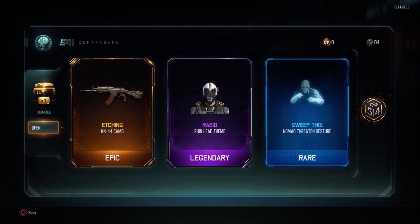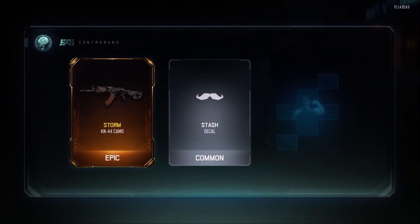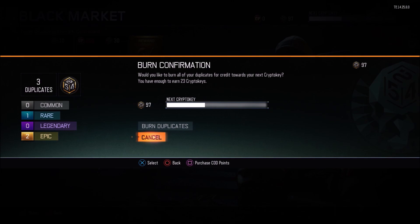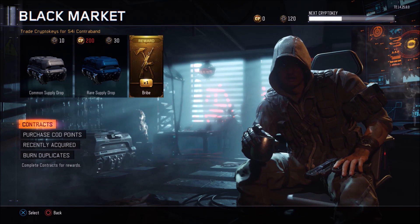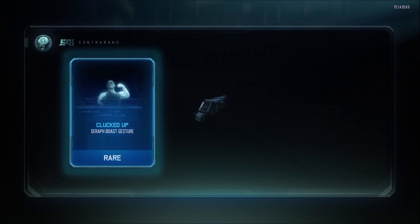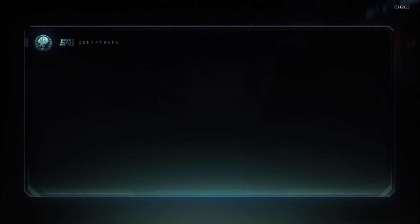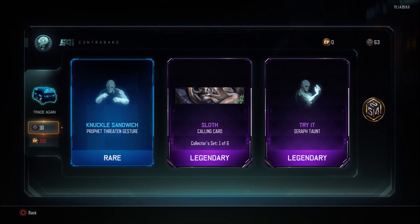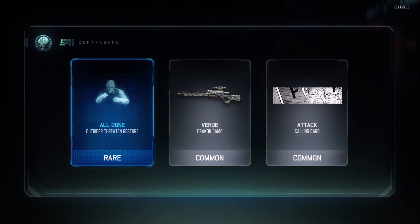I will have another supply drop opening soon on my main account. If you guys didn't notice, this is my backup account, which is why we still have the contract to do. Storm on the KN — back to back KN camos, pretty nice. Three cryptic bonus. We're gonna have 120 cryptic keys left, so we should be able to open at least four more. We'll have another supply drop opening on my main account probably within the next week or two, so make sure to subscribe. On that account I do really want something from the weapon bribe that we don't already have.